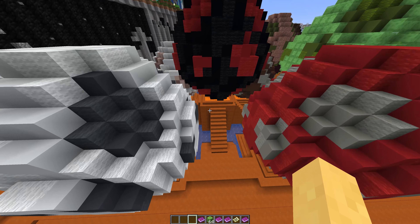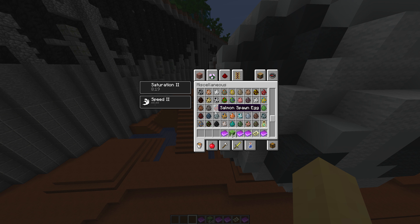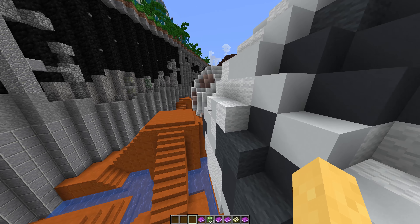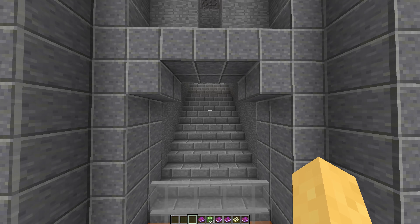I remember when there were only a few of them. Now if you look at the list there are so many eggs, but I remember when they were just a handful — when they first added them back in 1.1 I think, when they added spawn eggs.